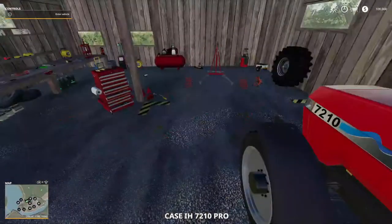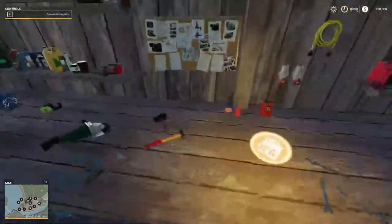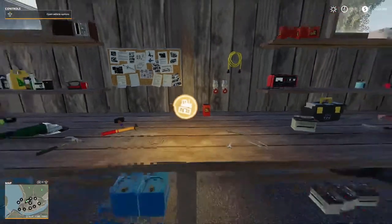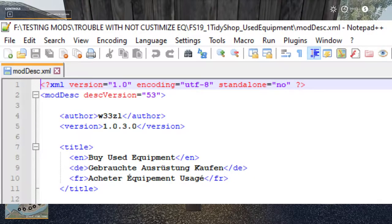Go through the vehicles — I'm gonna come over here. Let me turn the flight on real quick and come over here. This is a test tractor, just to show y'all. I'm gonna put in a screenshot here before I do this, to show y'all. I know y'all probably won't see it so I'm gonna have to insert this as a picture. But what you're looking at right now is the Buy Used Equipment, which is a Teddy Shop Buy Used Equipment mod.